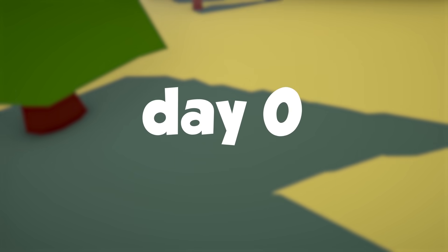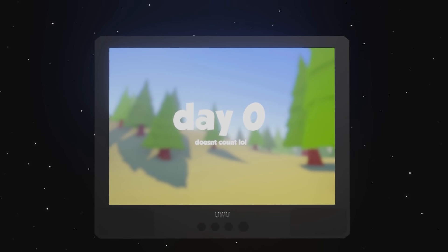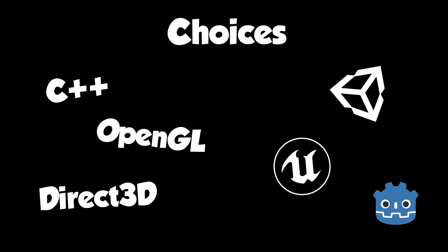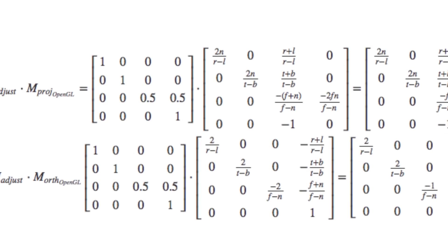We'll start at day 0 — not because I'm zero-indexing, but because I'm straight up not counting it, because nothing really happened. Day 0 was spent researching, because quite frankly I had no idea where to even start. There were just so many options, ranging from creating my own game engine to using tools like Unity. After a bit of googling, I quickly decided I would use a game engine instead of writing my own, because what even is this?